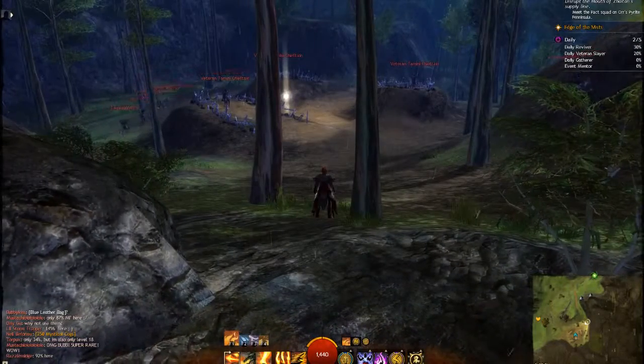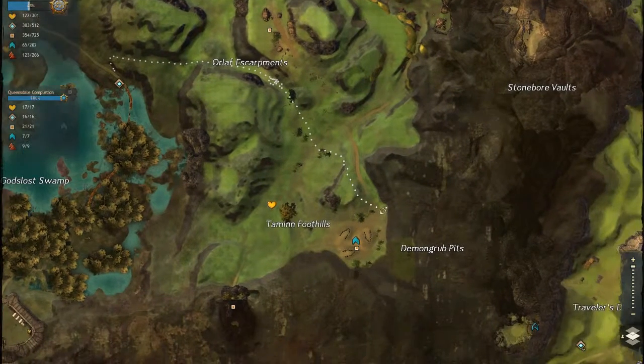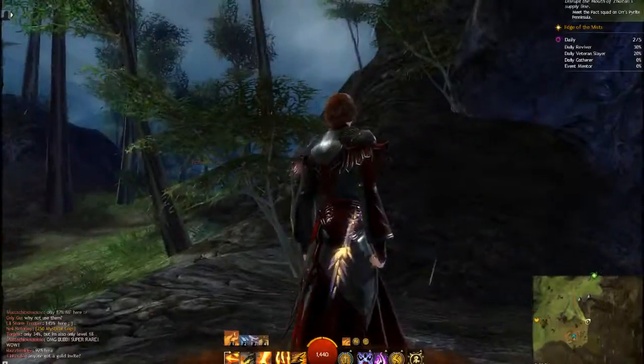It is located right by this Tamini centaur camp. You can get there from the God's Lost Waypoint. You can run right there and run right through the centaurs — you don't have to fight them. And the cave entrance is right here.